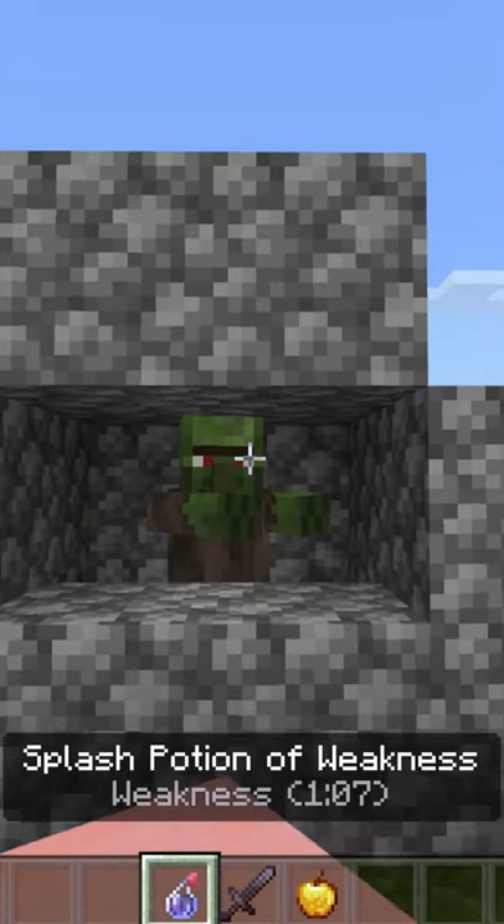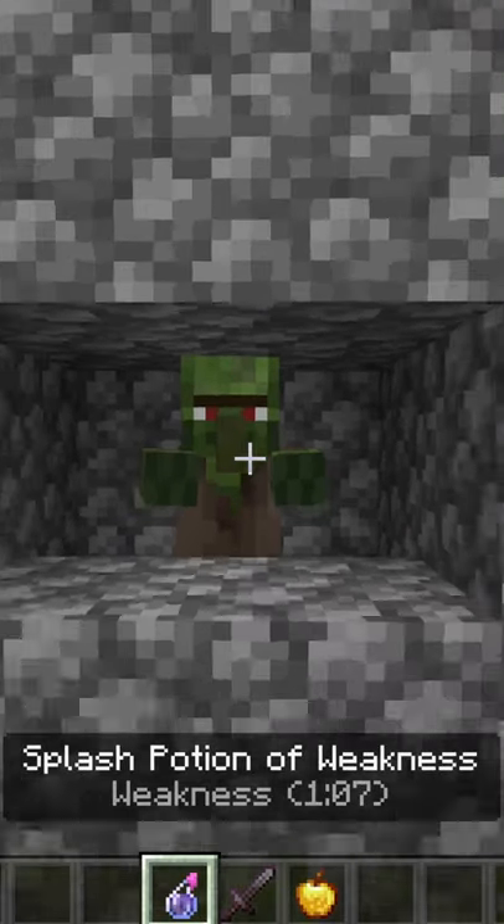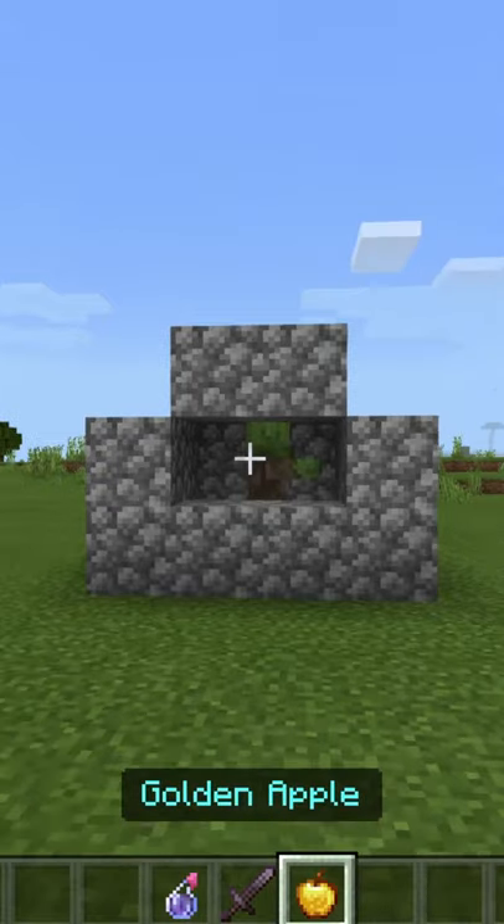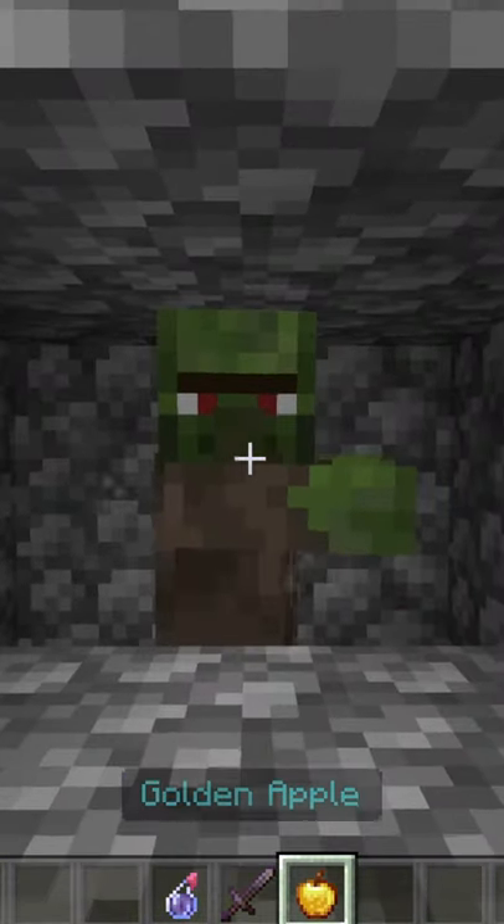Take the splash potion of weakness and throw it at the zombie villager. This will weaken it so you can eventually cure it with the golden apple. Once you see the little gray scribbles around it, cure it with the golden apple.